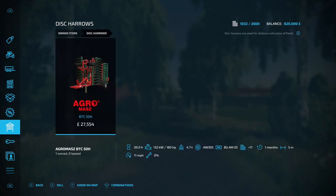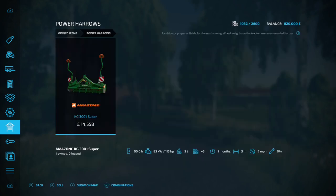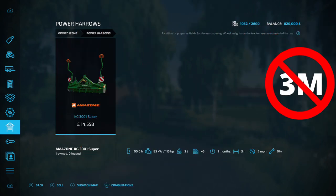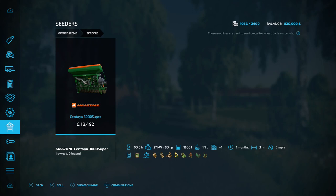Under disc arrows we've got the AgroMaz BTC50H. Under power arrows we've got the Amazon KG3001 Super — three meter. Under seeders we've got the Amazon Centella 3000 Super — again three meter.